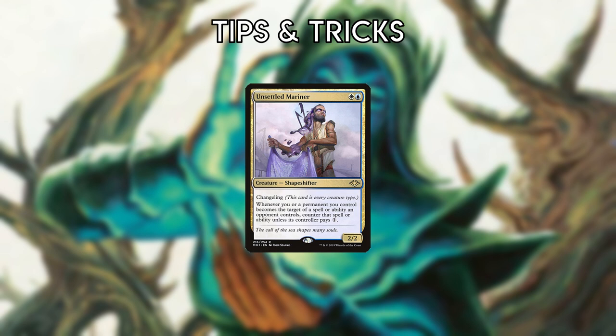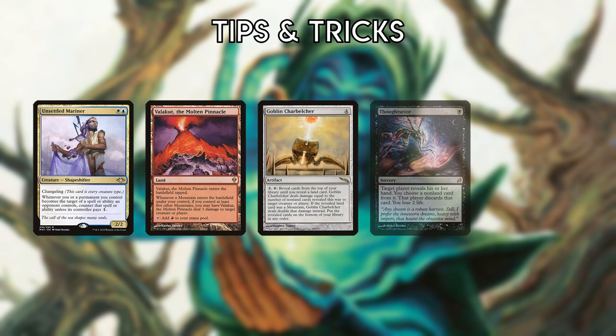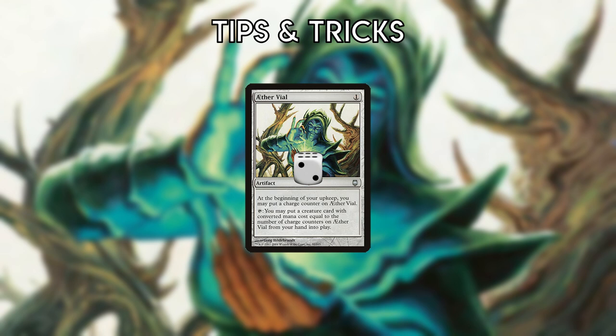Unsettled Mariner's protection also extends to the player, which is useful in various situations such as Valakut triggers, Char Belcher, discard spells, etc. You can activate Aether Vial in your upkeep to flash in a lower mana value creature before you tick up its counters. In very long games, it's possible you may want to tick up Aether Vial as high as 8. You can reset Vial with Yorion.